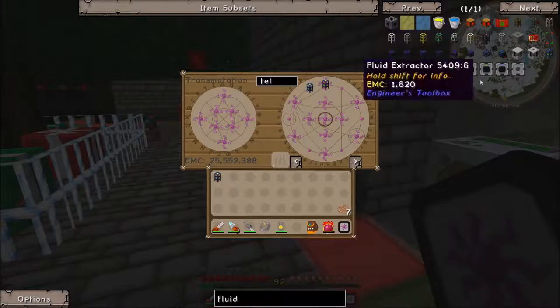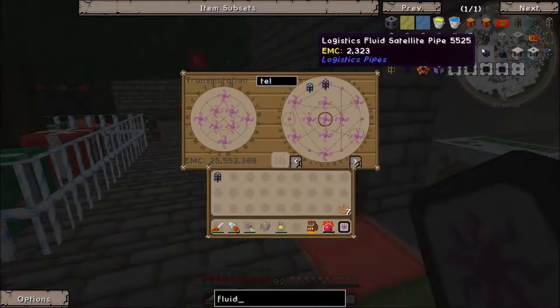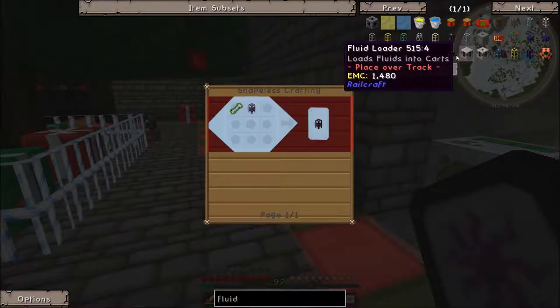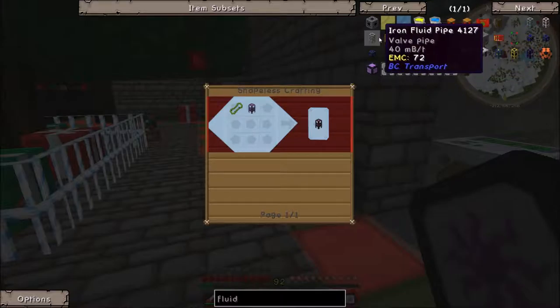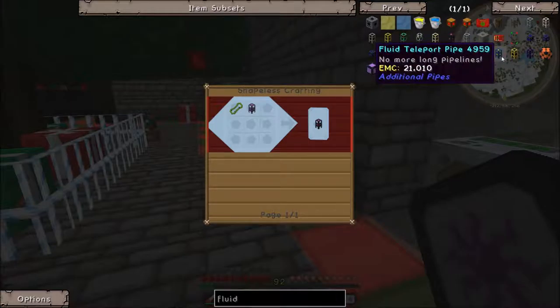Void fluid pipe - that just destroys fluid. Why does this even exist? Actually, I could really use that for the creosote oil being produced in my furnace room, because it's just filling the tanks and stopping - I've got nowhere to put it and no use for it. I'm gonna use them later on. Anyway, I'm getting waylaid - I need some fluid teleport pipes. No more long pipelines, that's kind of the point.